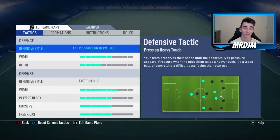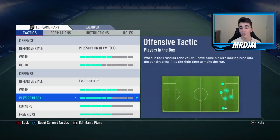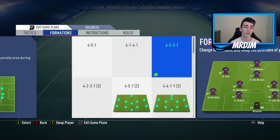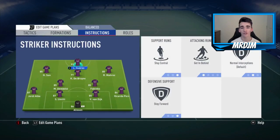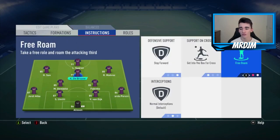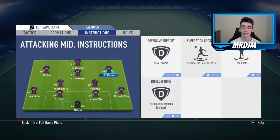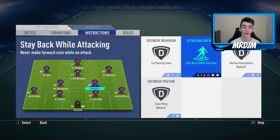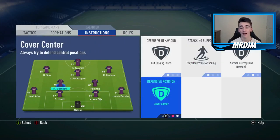These are the custom tactics, and I thought they really suited this team's play style. For Suarez: stay central, get him high and stay forwards. I would tell all three CAMs to stay forwards, get into the box for crosses, and to free roam — I think that worked really well. For both Fabinho and Moussa Dembele: cut the pass lane, stay back while attacking, and cover the centre. I do keep both full-backs on balanced attack.